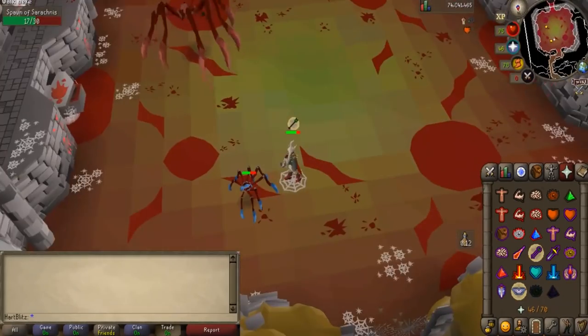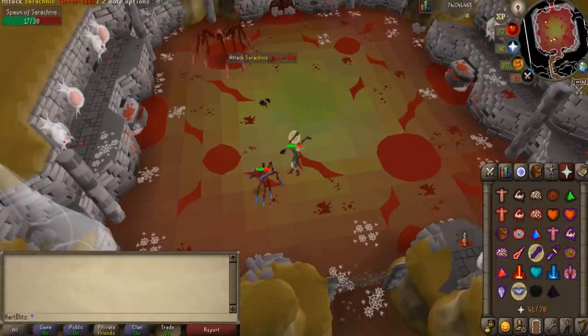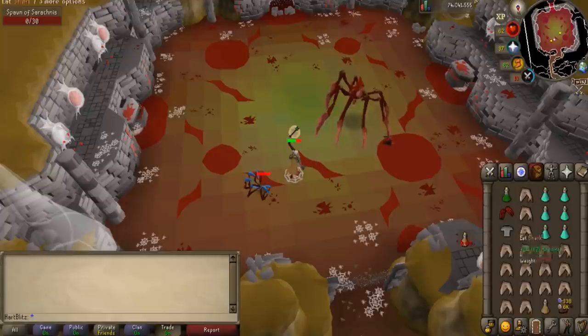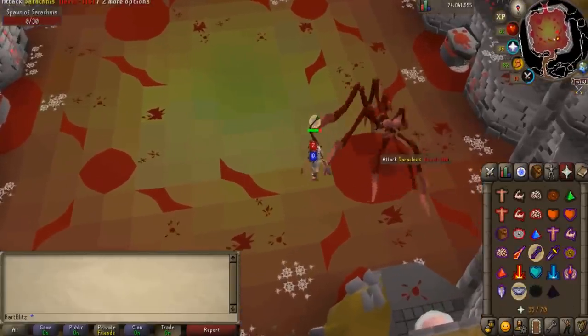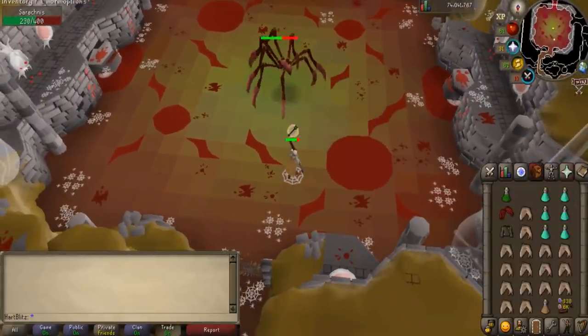Serachnus also spawns two minions that are super easy to kill and have super low hit points. They spawn once when Serachnus is at 66% health, and again at 33% health. When this happens, put on your Karil's top and target the mage minion and kill it, and then kill the melee one. Alternatively, you can kill the mage minion and then just tank the melee minion's hits. Serachnus is a great boss and you will make 600k plus GP per hour, so it is definitely one of the easiest bosses that is also profitable.